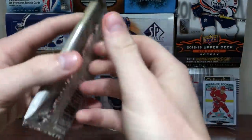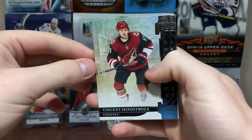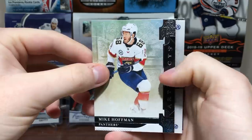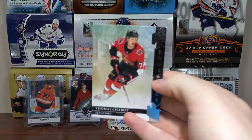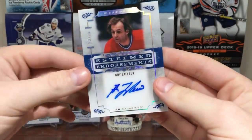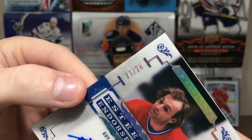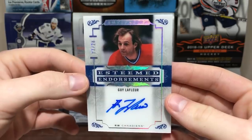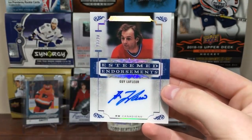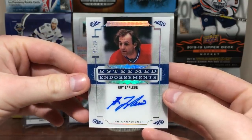Final three packs of Artifacts. When I got the box and got home, I was so enthused I took a nap — not even joking. I needed to take a nap. Vinnie Henestrosa, Thomas Shabbat. Looks like we might have an on-card auto. Maybe I should stop hating on Artifacts — we just got a hard sign! Gila Fleur auto. Number 23. Esteem Endorsements — these are some of the nicest ones in here. I didn't expect to get one of these. It's a hard sign, not a sticker auto. Maybe I should hate on Artifacts a lot less. Hobby, you can get really nice stuff. That's really nice — Gila Fleur hard-sign auto.